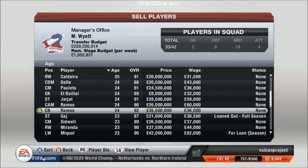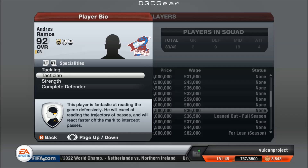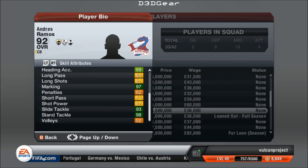Here's the centre back I highlighted before — he's now a 92. This is one of my best centre backs. He's one of the first players I signed. I needed a centre back and he didn't have particularly good star moves, but he had a high defensive work rate, so I stuck with him. It turned out he's been a brilliant centre back for me. His stamina, strength, and jumping are very good. Aggression, interceptions. His tackling is really the highlight — 98 stand tackle, 97 marking. No one's going to get past him — he's excellent.